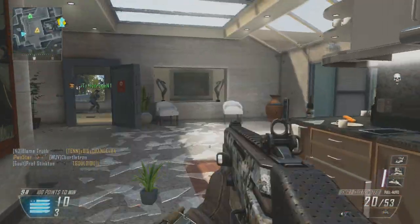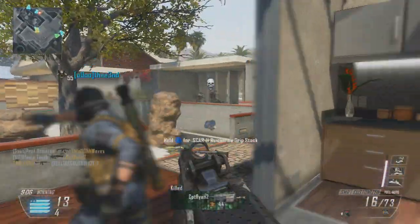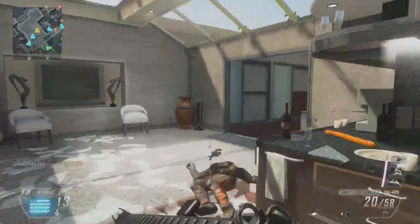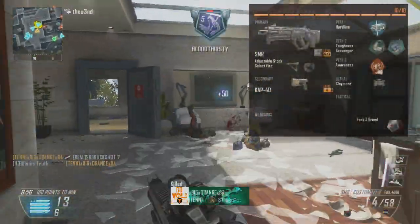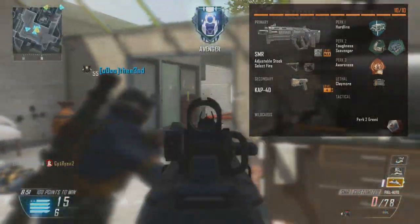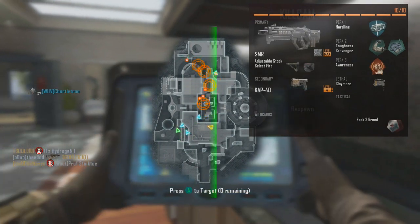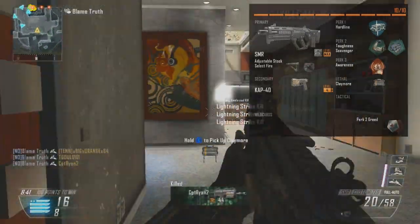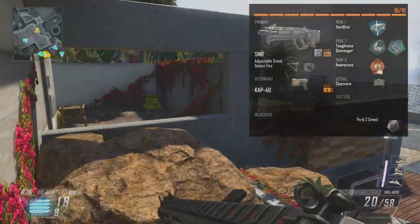Let's get into the video here. I am using this beast of a gun — this is actually my highest KD weapon, the SMR. First we have the SMR with adjustable stock and select fire. I run it with several different attachments, but this one does work well if you can get used to the iron sight. I'm running it with Hardline, Toughness, Scavenger, Awareness, Perk 2 Greed of course, a claymore so I can replenish with Scavenger and watch my back, and a Cap 40 secondary.